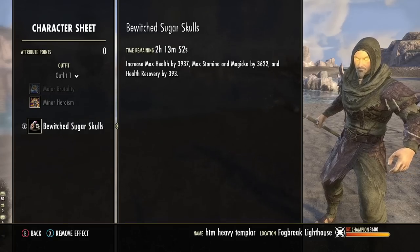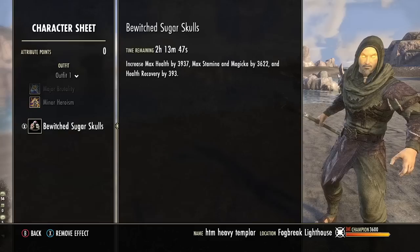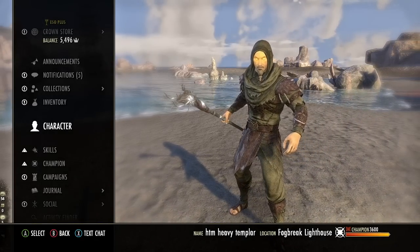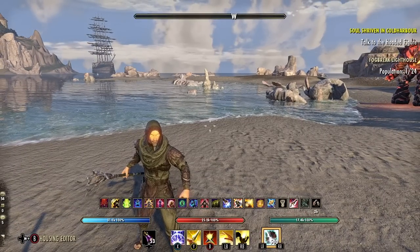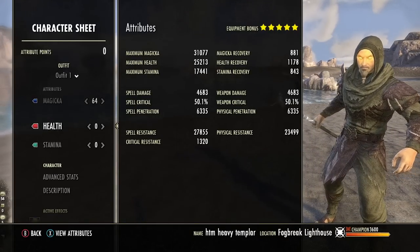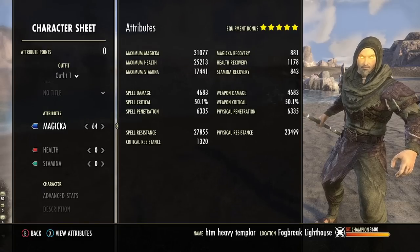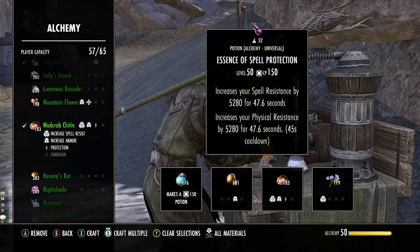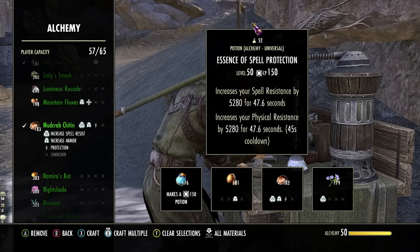Your best food option here is Bewitched Sugar Skulls for all of your max stats — health, Magicka, stamina, and health recovery. We don't really need any other recoveries, so just go all in on max stats. For the potion, something new I'm trying out is the potion of resistances. This gives us about 4k extra physical and spell resistance, putting us almost in a tank setup as far as resistances go, which is pretty good for solo builds.